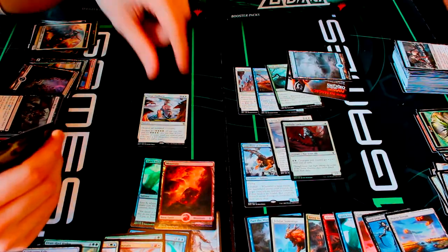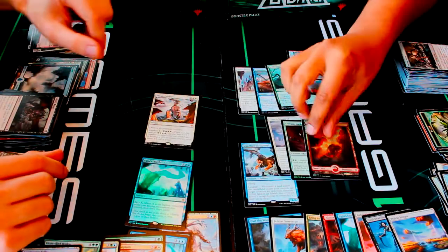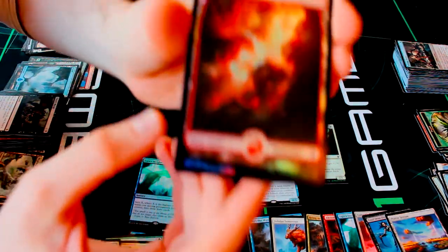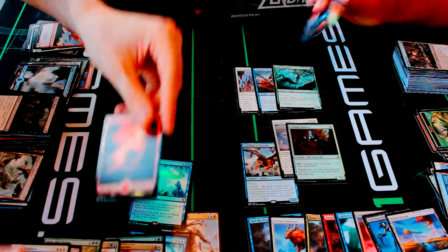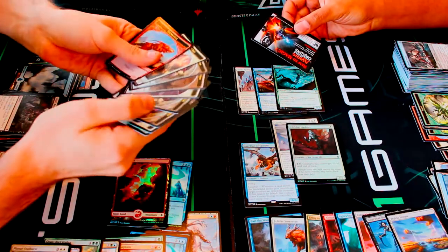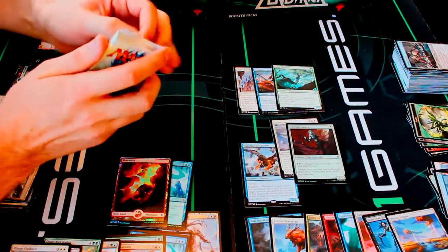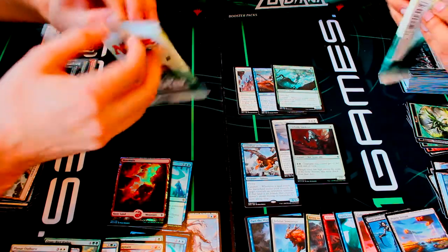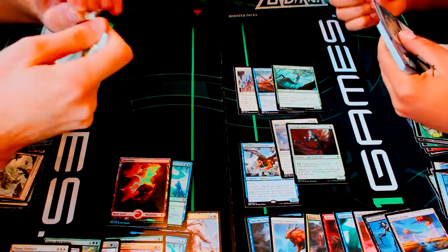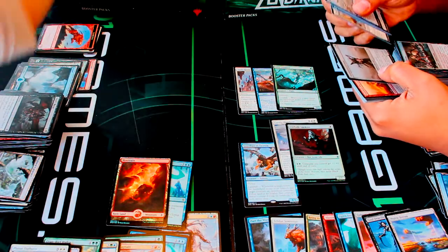Let's bring the foil mountain up here — you can see it glistening through. This is the first time I didn't get a token, actually. Usually all these packs have tokens — maybe they bumped up the number of tokens, making them rarer. Some of these packs are really hard to open too, since the glue holds them together. Got some more commons: vestiges, nice lands, Moonspires.